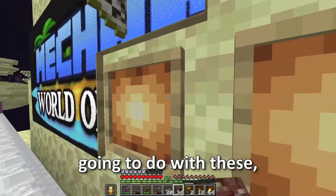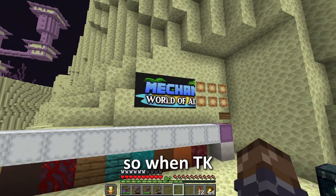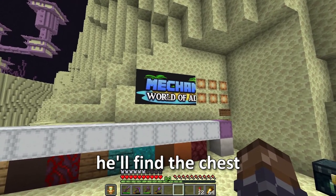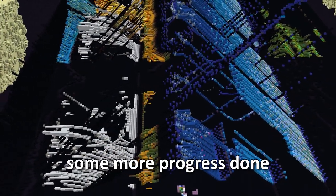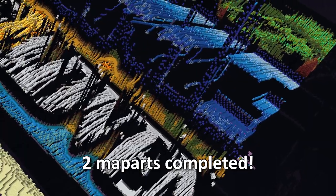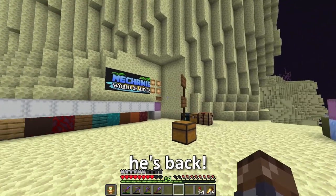What I'm going to do with these is hide them in a chest behind this map art, so when TK takes the map down he'll find the chest behind it. Now all we have to do is wait. And while we're waiting for TK to come back, we might as well get some more progress done on the map art. So another 12 hours of work, and we have another two map arts completed. And he's back!